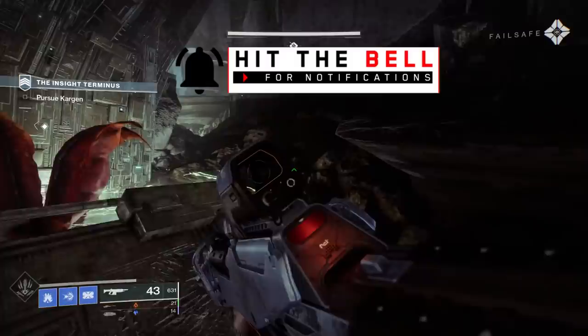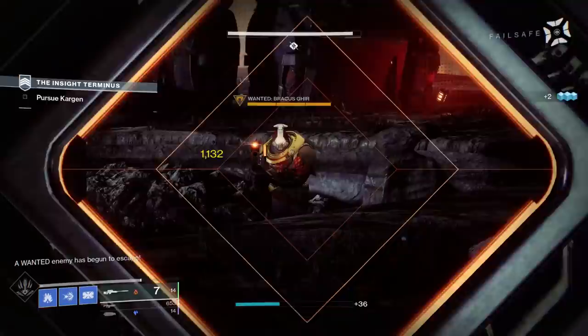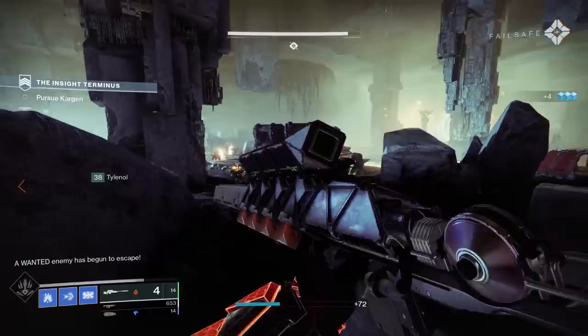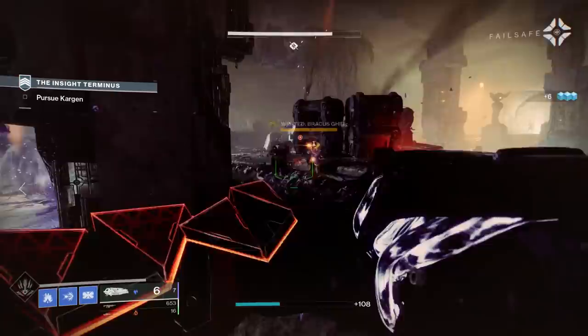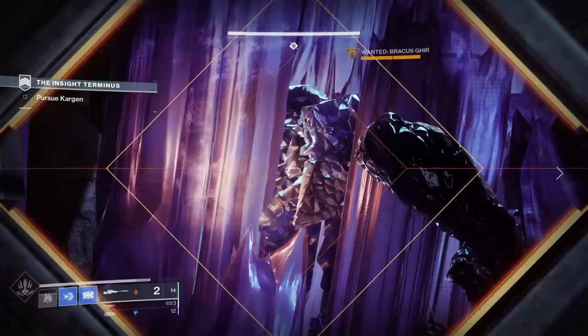In Beyond Light there are a lot of important things to know about. Firstly, there are two different ways to increase your power level: through your artifact by gaining experience, and secondly by actually getting gear and equipping higher power level gear. Let's talk about the first way because it's going to come up first and it's what you want to be doing right away.